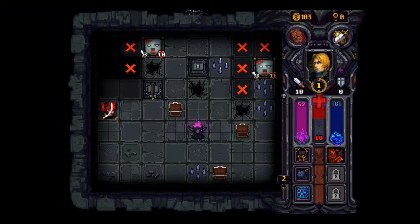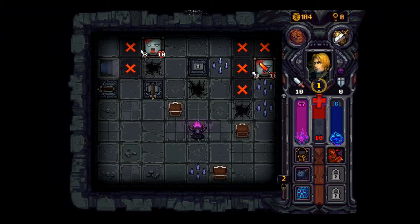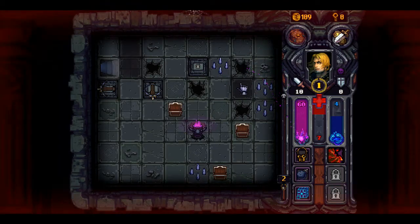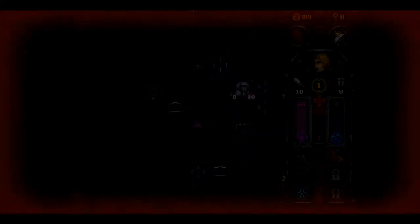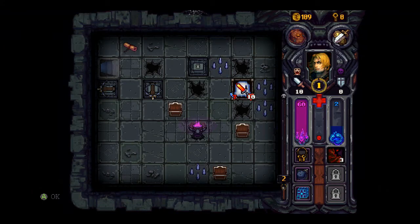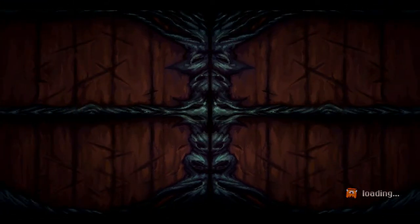A phantom — chances to dodge regular attacks. We died. Goddammit. It was right I thought for being an idiot, wasn't it, really? Yeah, we're gonna give it one more go. That was quite interesting.